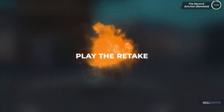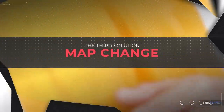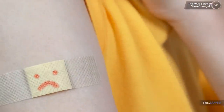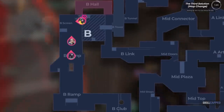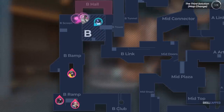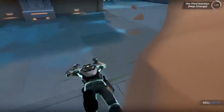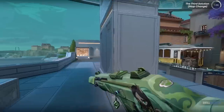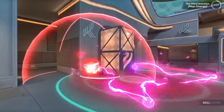Retaking B on this map is nearly impossible. God forbid if the attackers punch it up B, get the spike planted, and you're forced to play the retake. You can try to delay the plant by spamming through smokes or throwing mollies, but if attackers have halls control, this is hard to do as well. Once the spike goes down, you're forced to take halls and try to stick the defuse while people are blowing their entire mag at you from down this long sightline. There's no good way to clear those angles, and attackers can still use the big pillar to back up and avoid gunfights while spamming the spike.